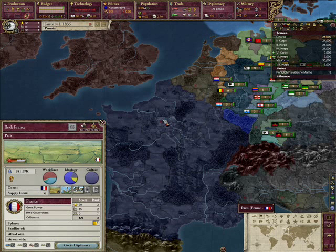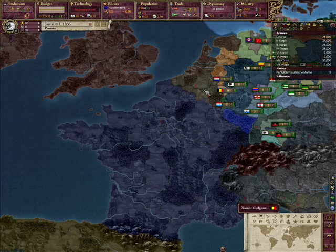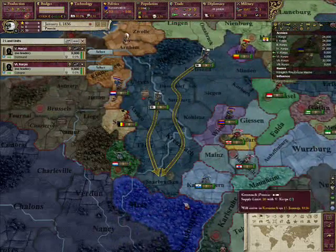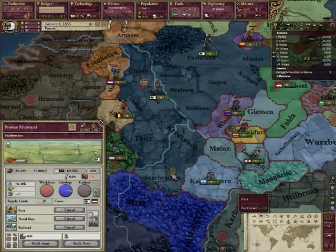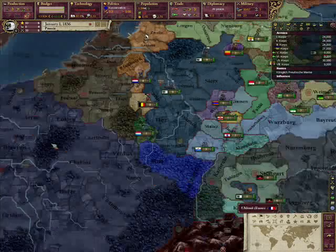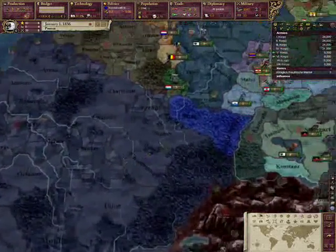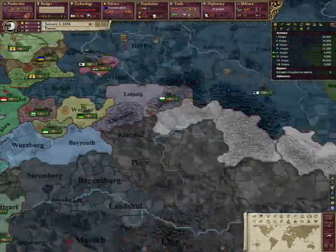That will put a big thorn in your side, because even though your units will be far superior, there's not much 36 guards can do against 360 French conscripts — no matter how little organization they have. They'll just hold them back for three days and then assault and stomp you if you're not prepared. France also tends to blob, and they have a big trump card in Belgium.